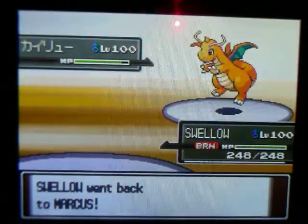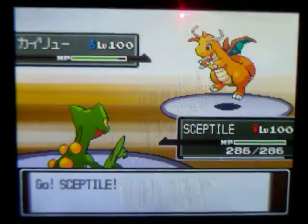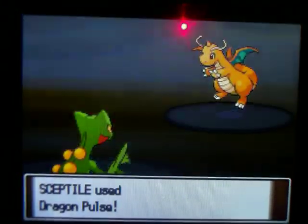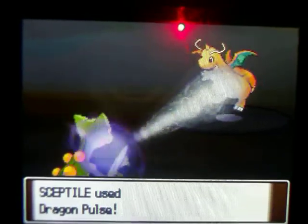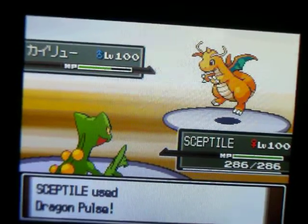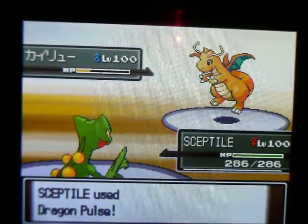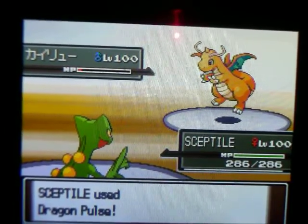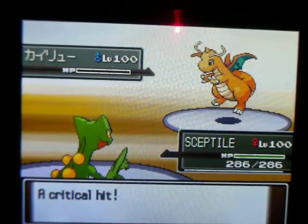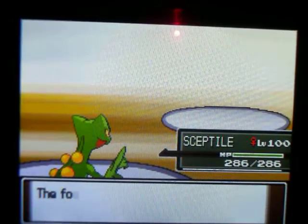So Swellow comes back, and I send in my Sceptile. This Sceptile is Choice Specs. I have Choice Specs on it and I go for a Dragon Pulse. I wasn't expecting it to KO, but instead I did get a critical hit. So I was like, that was nice.